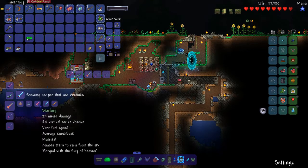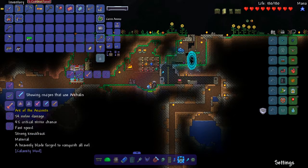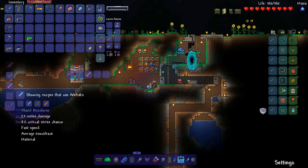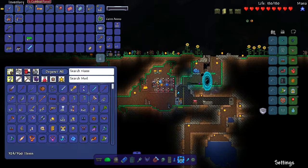Arc of the Ancients requires a Star Fury, Arc Callous, and Excalibur, plus essence of elium and essence of cinder. With turtle materials I can make a Knight's Edge — oh that's kind of cool. So I have a feeling I'm going to want to get a couple more of those.